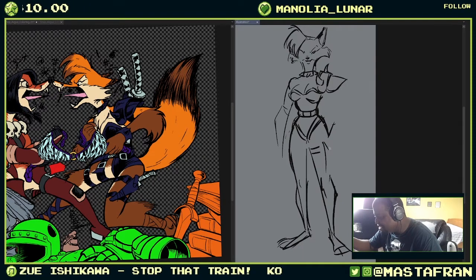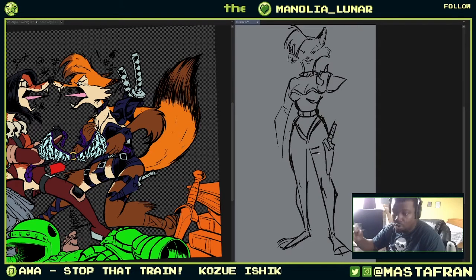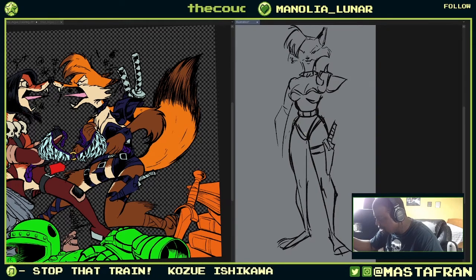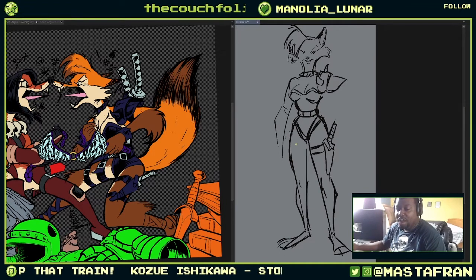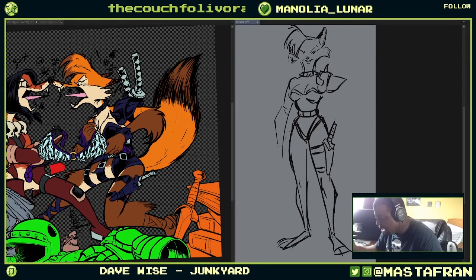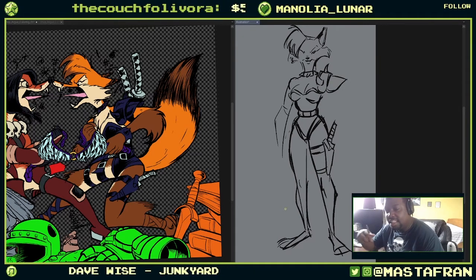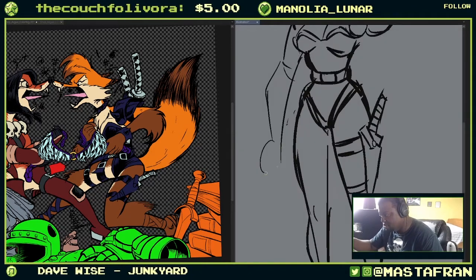Nothing's going to stop her from getting dungeon loot, and that's why she has knives. She also has knives because Cole has knives. One thing I want to incorporate with my character designs is that anything my main character would have, I want at least one other character to also have — because I like the idea of big, notable powers or unique weapons not being as unique as people think.